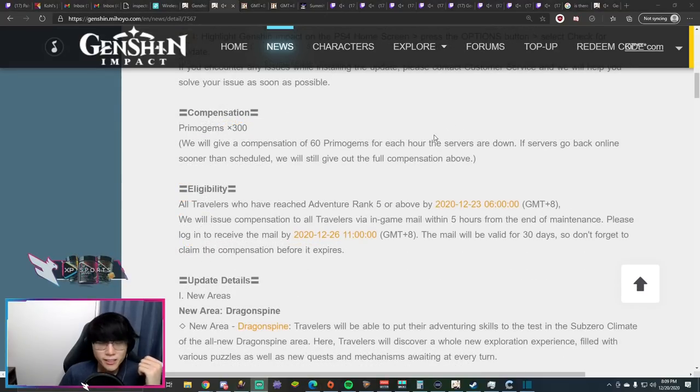miHoYo will be giving their standard compensation primogems for the servers being down — 60 primogems per hour, with 5 hours expected. If it ends earlier they'll still give out the full 300; if it takes longer they'll give 60 more for every extra hour. You have to be Adventure Rank 5 before December 23rd 6am GMT+8 when servers go down, and you must redeem them before December 26th 11am GMT+8.